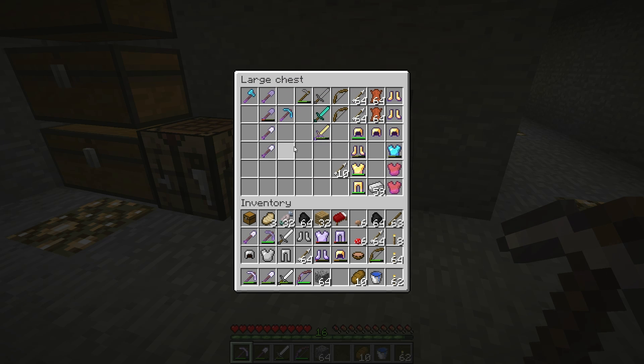I grabbed all the enchanted tools. Oh, that one has silk touch on it — I didn't know that. I grabbed all these enchanted tools from that last area and that's our really powerful diamond axe. I don't really think I want to use this in combat — if I were to die or lose it, that would be a shame. I think what I want to do is save this for an experience farm or something so I can attack skeletons and get a lot of bones and arrows off of them.